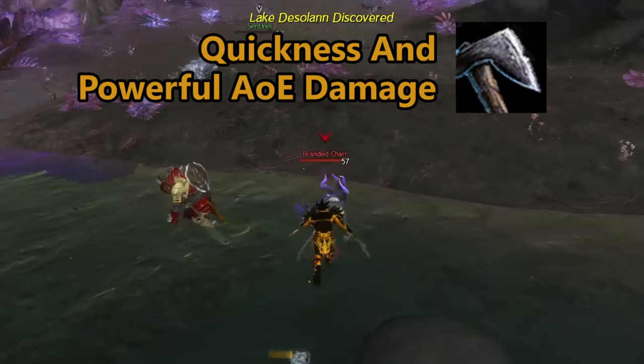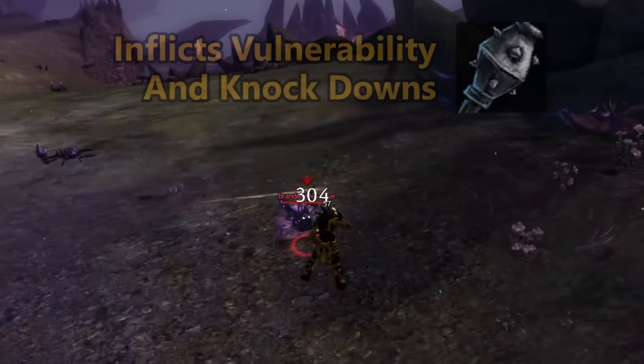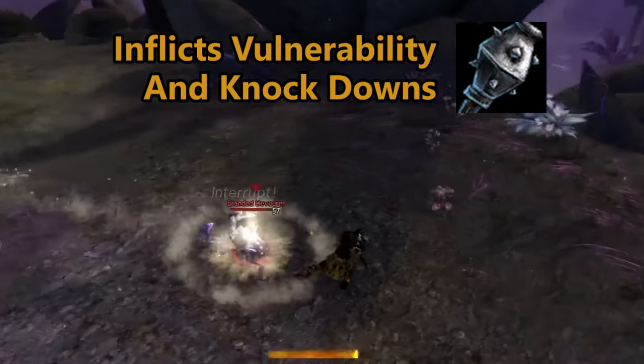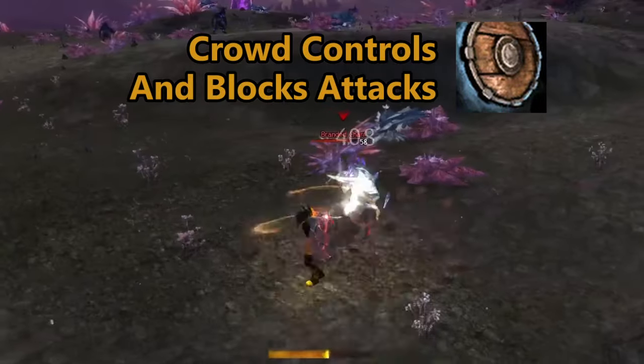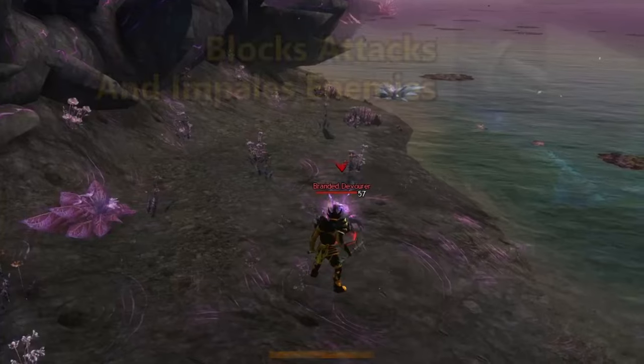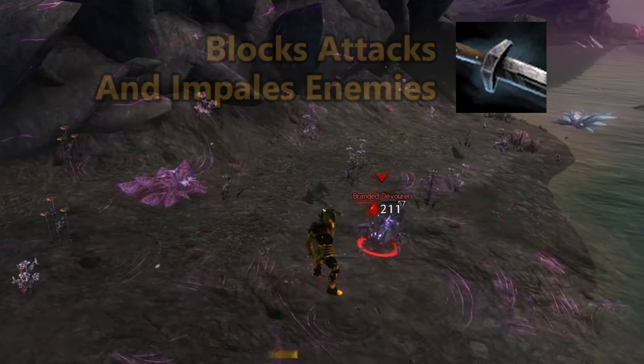The offhand axe brutally strikes with both weapons or spins rapidly for devastating effect. The offhand mace inflicts vulnerability while also being able to knock enemies down. The shield offers some crowd control as well as an incredibly strong block, whereas the offhand sword can block attacks or inflict strong condition damage.